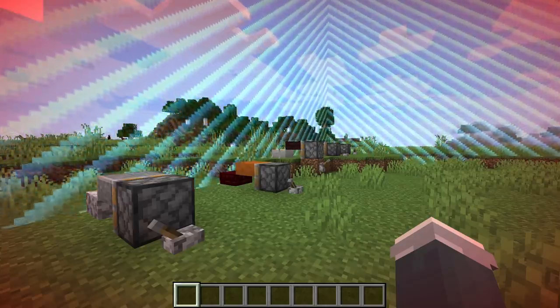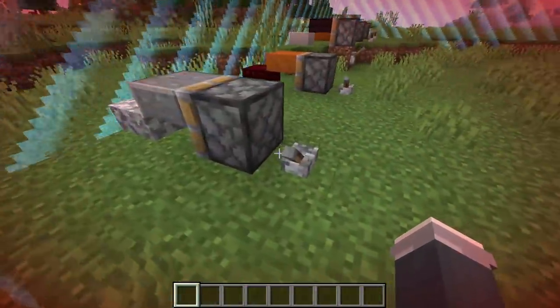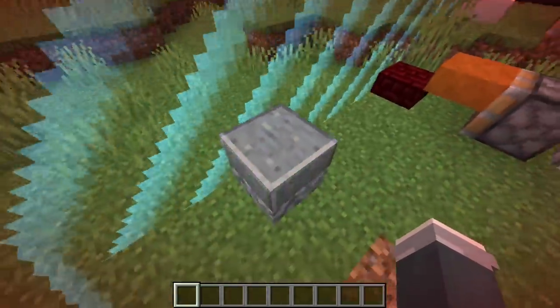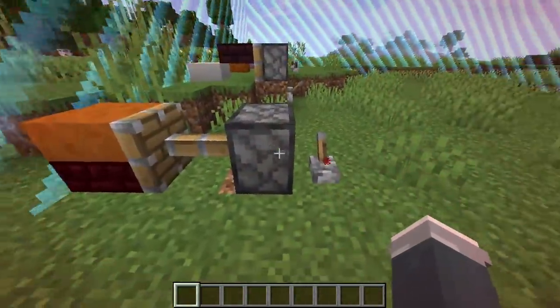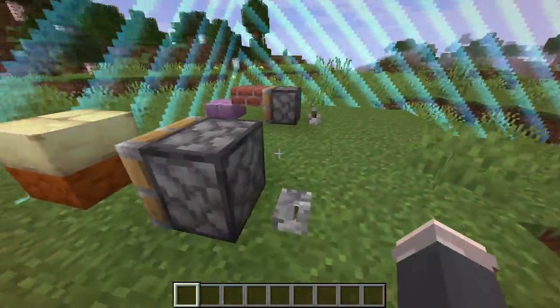Number 17. On the topic of cursed Minecraft, you can actually use the world border to make some very strange combinations of blocks. If you set the world border size to small and then try to push one slab on top of another using pistons, these two seemingly unstackable blocks will combine to form a merged, colorful abomination.